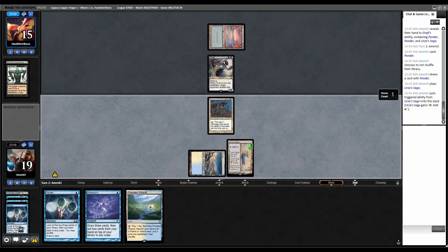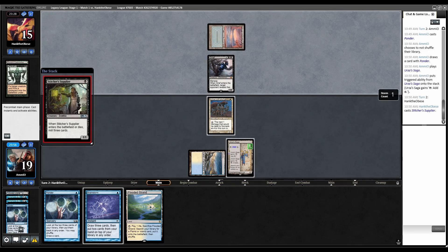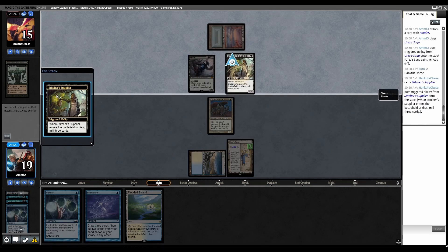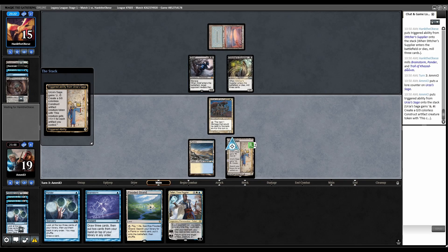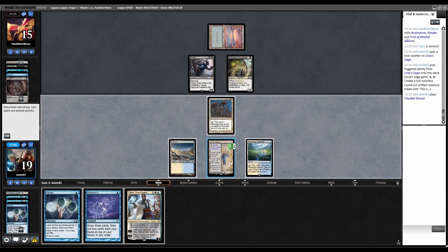We can potentially beat them just off Urza's Saga, but it depends. Stitcher's Supplier is milling. Brainstorm, Ponder, Troll — no attacks. If I brainstorm into another Illusionist I win, but the likelihood is pretty low. Let's just pass.